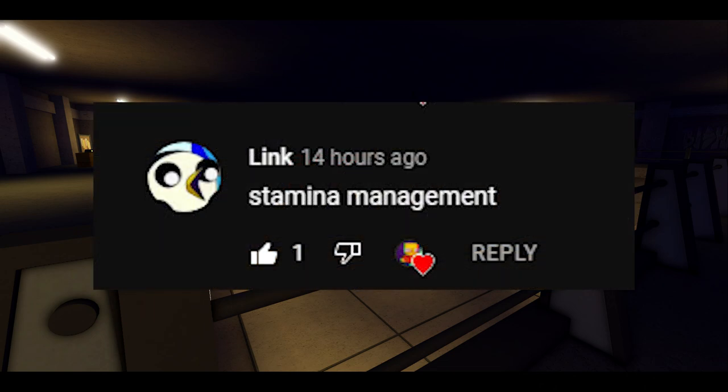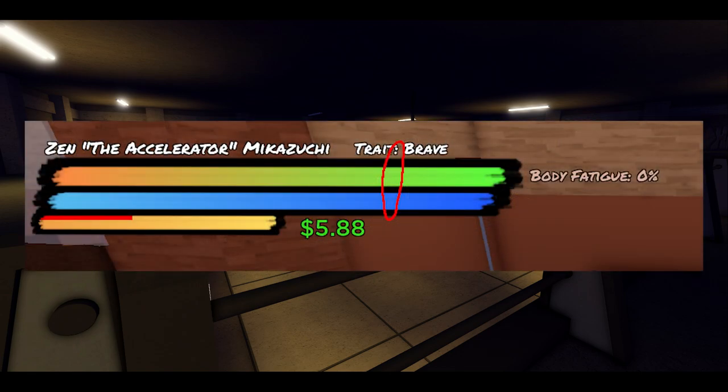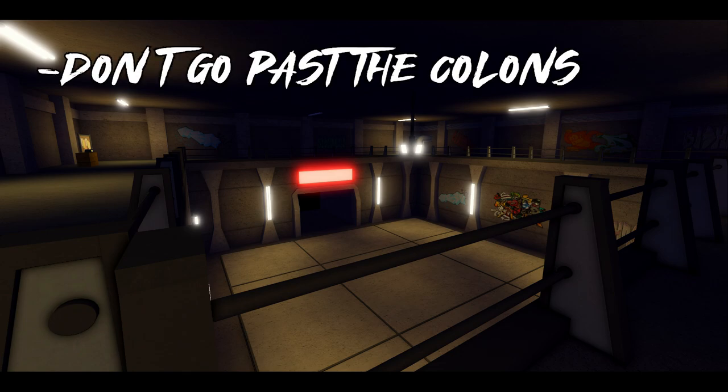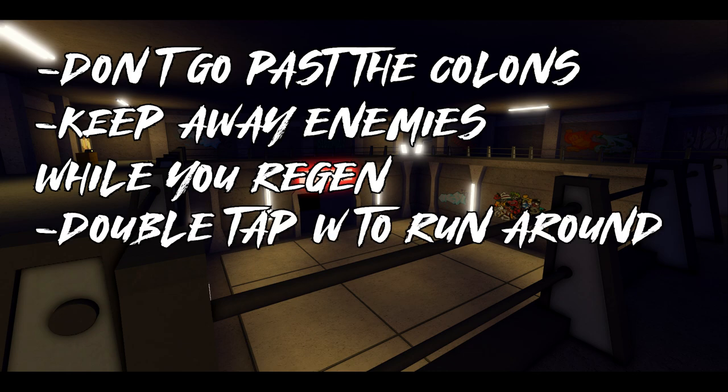Link asked about stamina management. A good thing you always want to do is pay attention to the colons in your trait bar, because that is a marker for where you're never supposed to go underneath in a fight — once you go past the colons, you start to sweat and your stamina drain gets worse. When you start to get low, rely on skills that strike enemies once and keep them away, like your M2s or knockback skills like Crushing Stomp or Gazelle Punch. If you're fast enough, you can double-tap your W key to run around without running continuously — this uses little to no stamina.